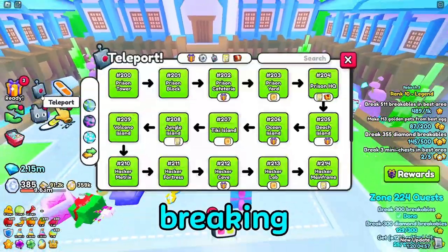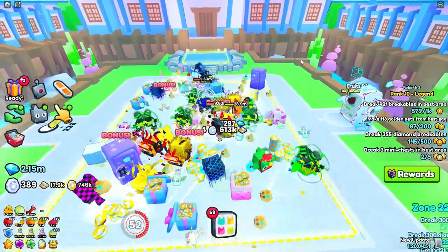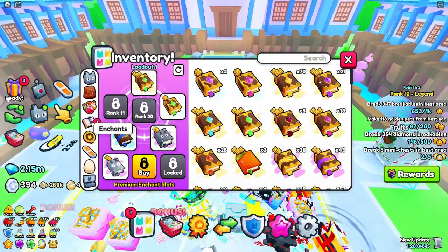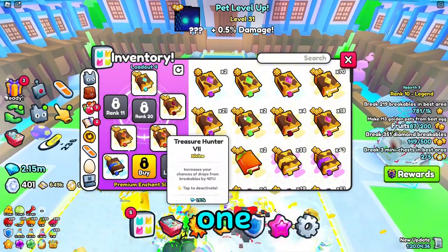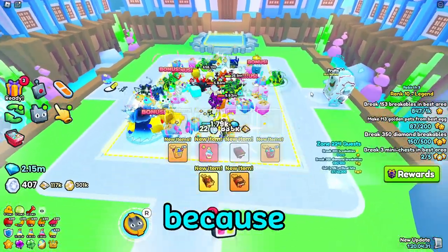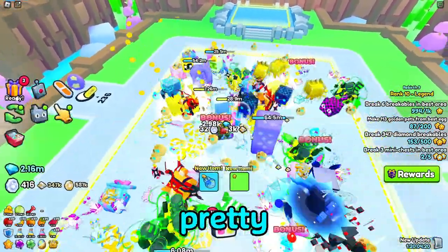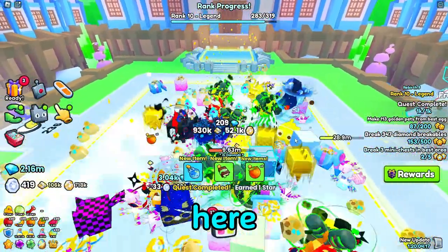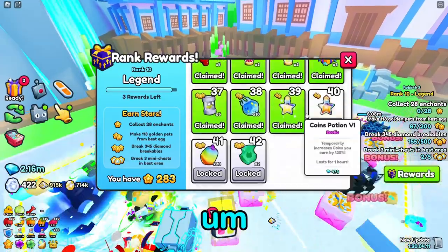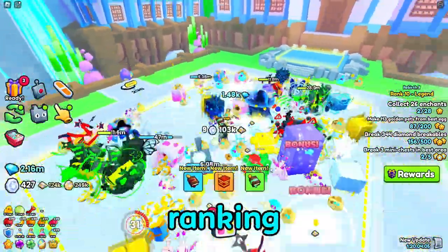So at least I just need to start breaking in — auto farm, auto tap, and then auto hatch. This isn't bad considering I have like no potions on. If anyone has any good loadouts, comment down below, because I don't know what's a good enchant setup. I'm going to school pretty soon, so I'm going to leave my account here hatching this egg to get a lot of golden pets from the best egg, so I can draft them all up. I'll be back after school aiming for rank 11.